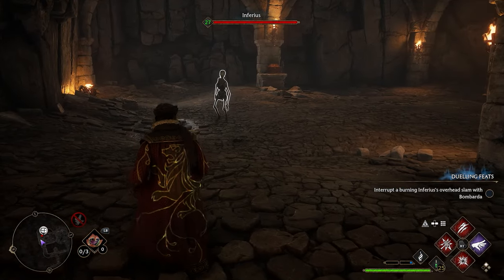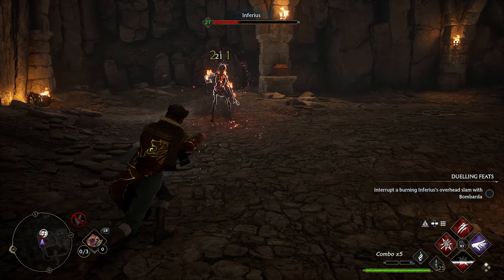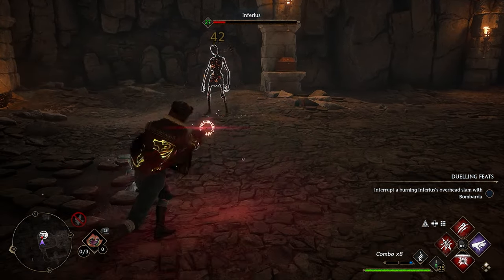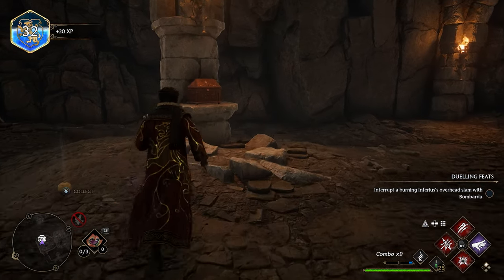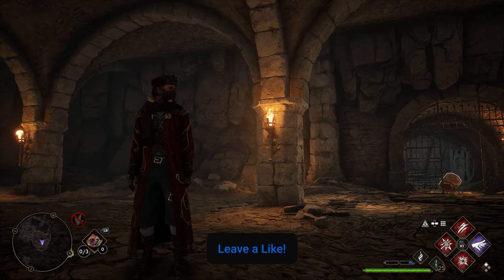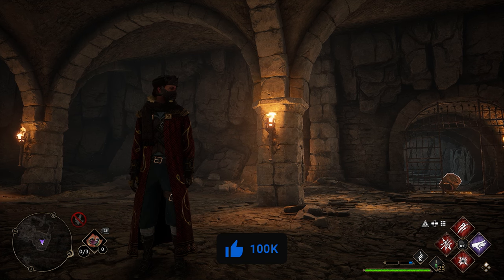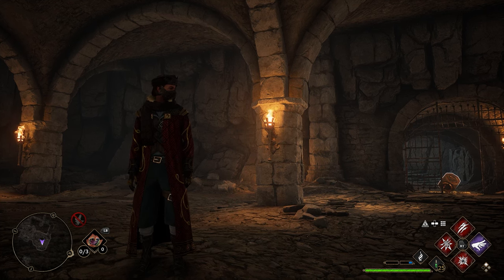You may have some zombies in here to take out — for me it's just one, but if you've never been in here you might have more than one. Take them out quickly using some fire spells, and once you do, your final collection chest is located right here on this pillar. That's how to find all seven collection chests here in the Manor Cape in Hogwarts Legacy. If you have any other questions, leave them down in the comment section below, and I'll see you guys in the next video.